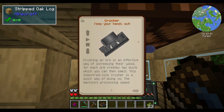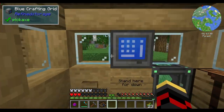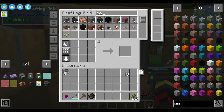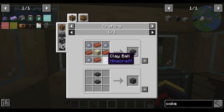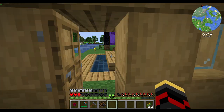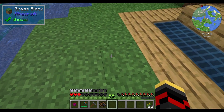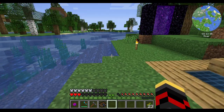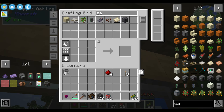The crusher is your way of ore doubling. One of the other machines you'll want to get started on is the coke oven. In order to make it you need four bricks, four clay, and some kind of sandstone - you get three of them. You need to make a three-by-three-by-three structure, so in other words you need 27 of these coke brick blocks.